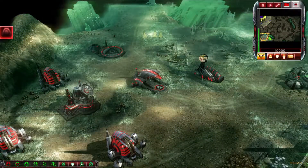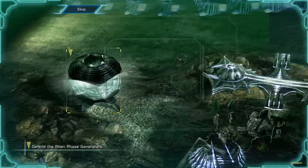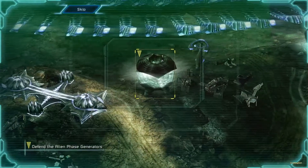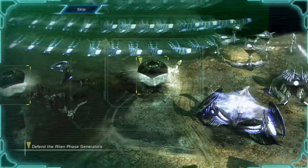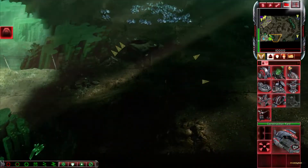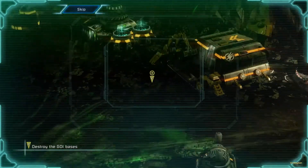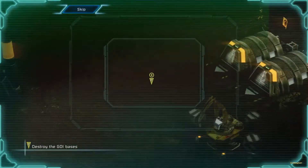Incoming transmission. We must protect the aliens' phase generators at all costs. Their destruction makes this last alien tower vulnerable to attack. Incoming transmission: GDI must be eliminated to secure this alien tower for Kane.